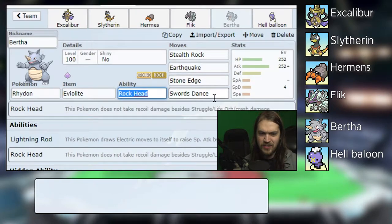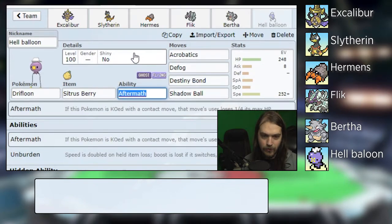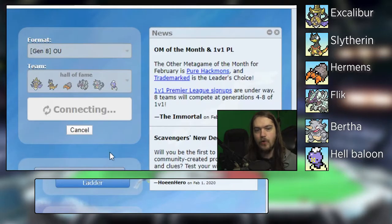Bertha has Stealth Rock, Earthquake, Stone Edge, and Swords Dance. Then Hellballoon the Drifbloon with a Sitrus Berry, Aftermath, Acrobatics, Defog, Destiny Bond, and Shadow Ball. Without any further ado, we are in the OU tier for this episode, let's get right into game number one.